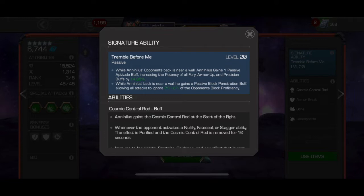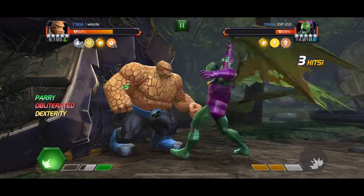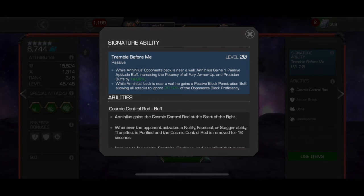There's also a benefit when his back is against the wall. While Annihilus's back is near a wall, he gains a passive Block Penetration buff, allowing all attacks to ignore an X percentage of the opponent's block proficiency — effectively shutting down your ability to block his attacks. By default with his other kit components, you want to block. You don't want to dash back because if you dash back he goes unstoppable. So you're trying to stand and block as much as you can, unless he's throwing a heavy, in which case you dash back. Annihilus has a lot working in his favor across many areas of the battlefield, but his weakness is shutting down and keeping the Control Rod off.